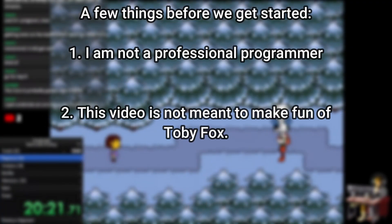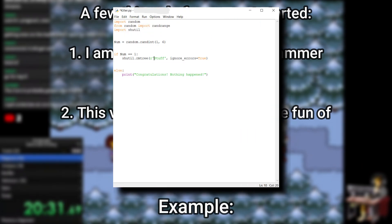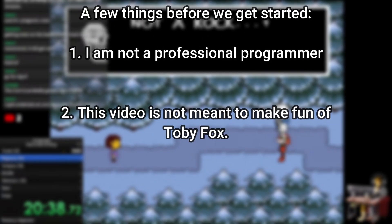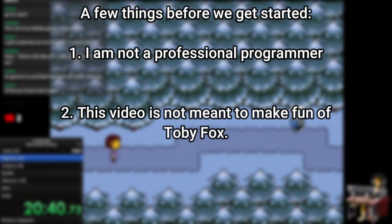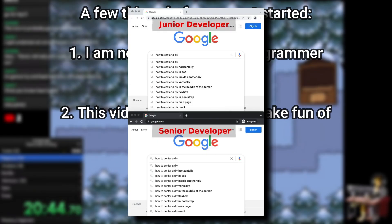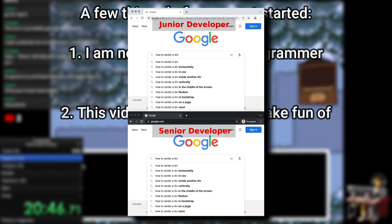Number two, I am not making fun of Toby in this video. Although I may crack jokes here and there, I mean them in good faith. It's perfectly fine to not know how to code optimally, so long as you're willing to learn over time. The code that I made back in high school I find horrendous now, but now I know how to do it better. With more knowledge on how to code and with the team helping him now, Toby has made a lot of major improvements. At the end of the day, programming is a skill, and like any skill, you need to refine it and get better at it over time.